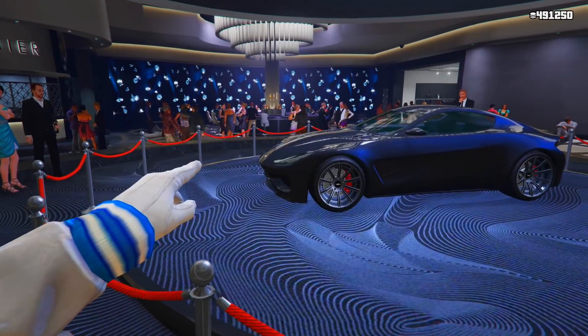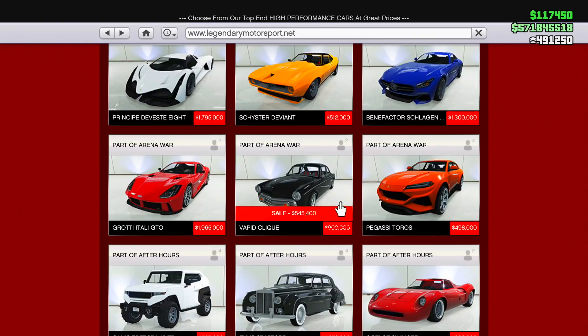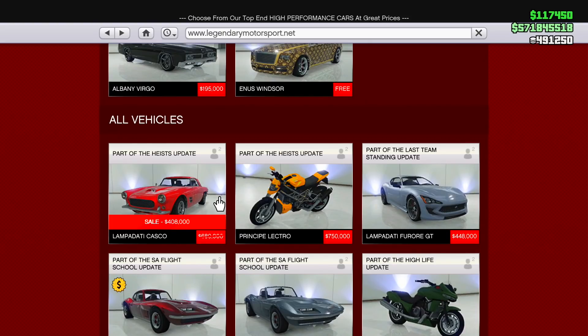Starting off with this week's pony vehicle, we're going to be having the Spectre. Getting into sales, starting off on Legendary Motorsports, we're going to be having the Vapid Click on sale, and we're also going to be having the Lampati Casco on sale.